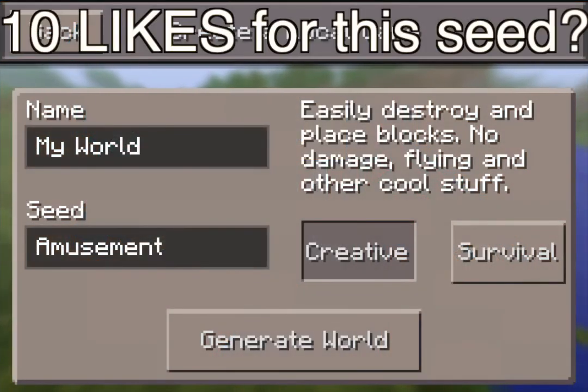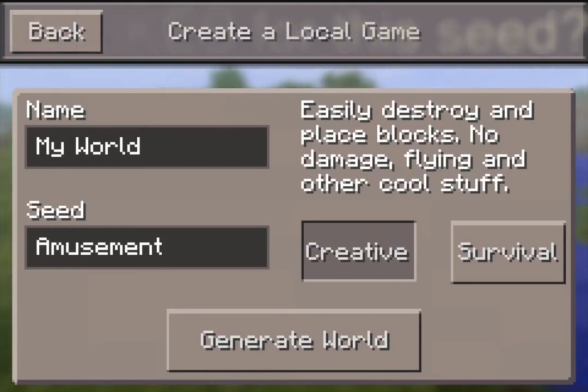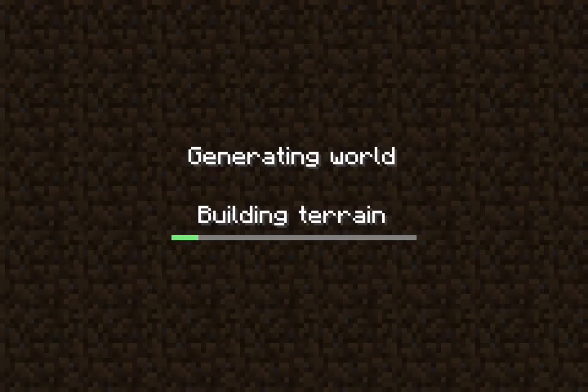Hey, what's up guys, it's me Niko, and today I have a seed review for you guys. I found this on the MCPE Universe and the seed is called 'amusement.' I'm not sure if this is an old seed or not, but it has an overhang and it's a good overhang, so apparently it's really good. I'm trying it out — first time I'm even checking out the seed, but I've seen pictures of it. It's also extreme hills.